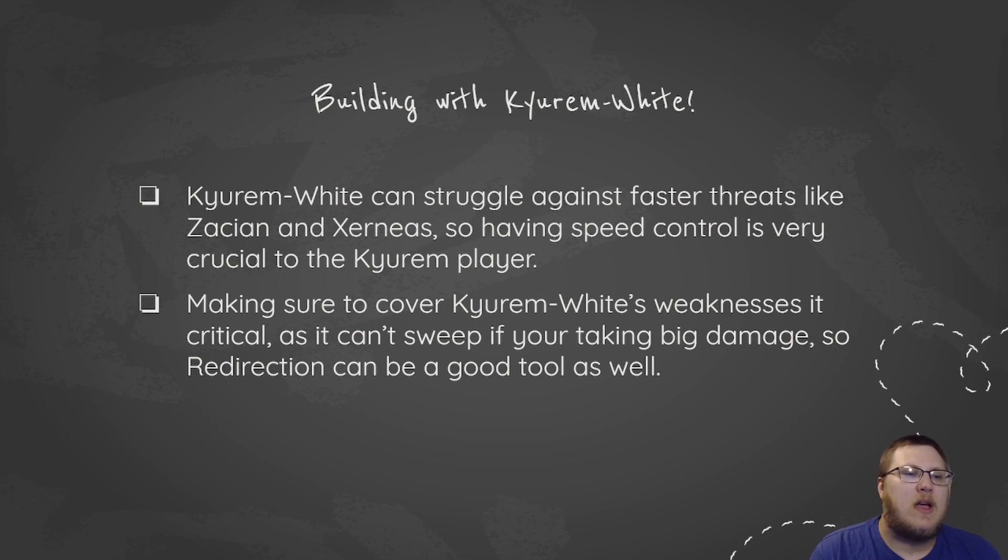Making sure to cover Kyurem White's weaknesses is critical as it can't really safely sweep if it's getting hit by a super-effective Behemoth Blade or a Close Combat from a Hitmontop. This also means Redirection is a really good tool — things like Amoonguss and Indeedee, Togekiss to an extent, are all good options to pull attacks away from your Kyurem White.